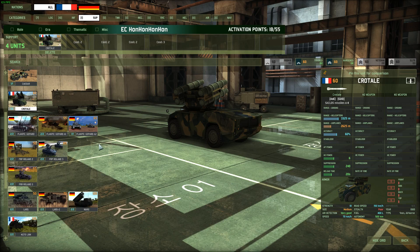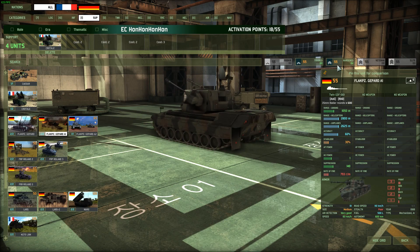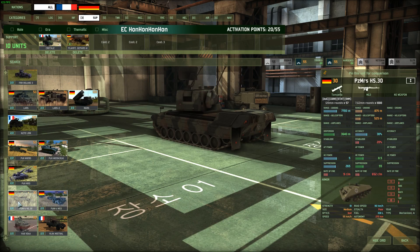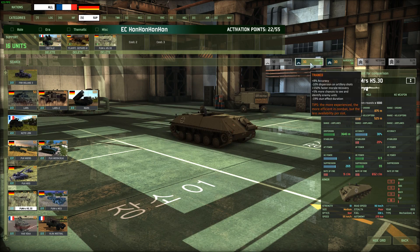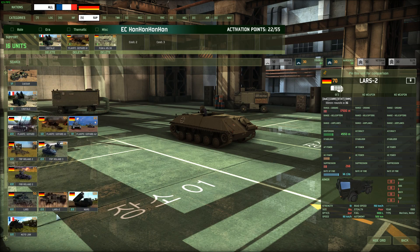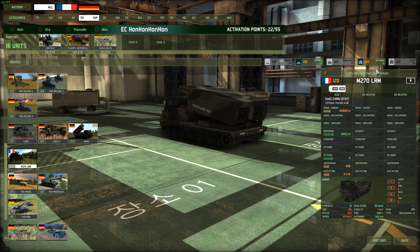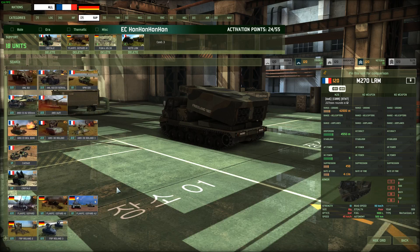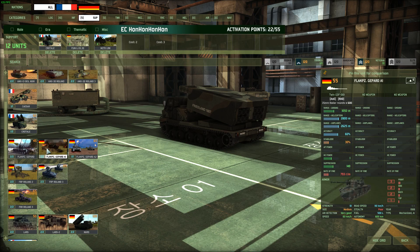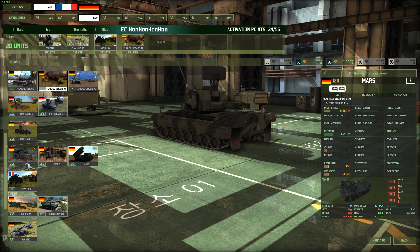Upgrade the Catals so they actually hit things. Upvet the Flakpanzer Gepards. Take this Mortar. At this point you're basically going to want to get the LRM, because the LRM allows you to stun an entire forest and then push in and kill everything inside it. Actually, we're not going to upvet the Gepards — we'll just leave them as they are.